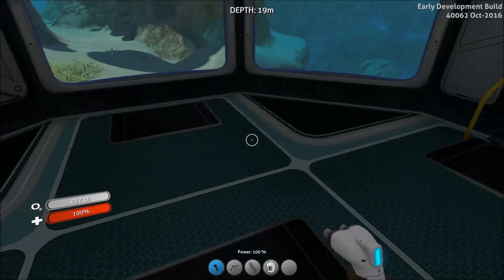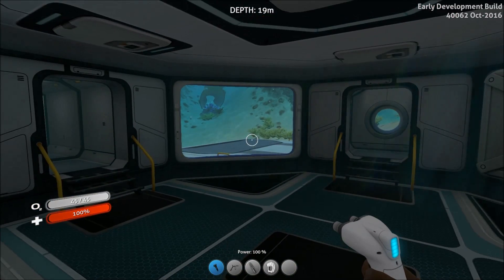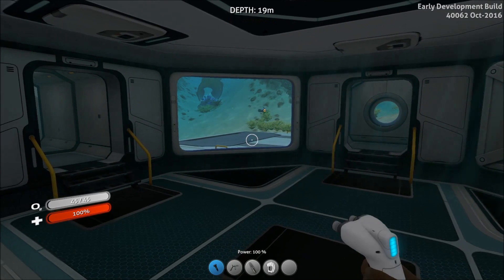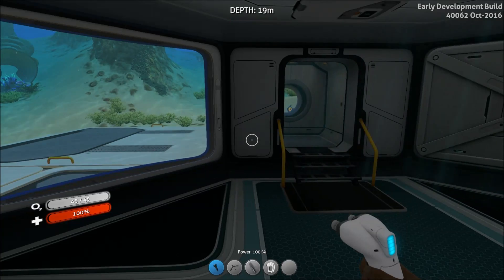Power is required in a base not only for oxygen but also for any interior modules such as the fabricator, power cell charger, battery charger, etc. So it's incredibly useful and it's actually very simple to get started.